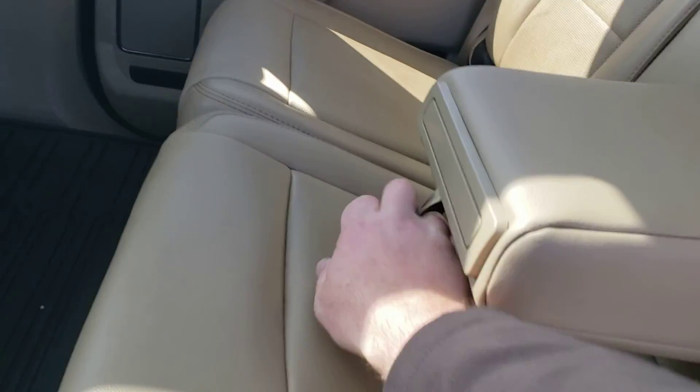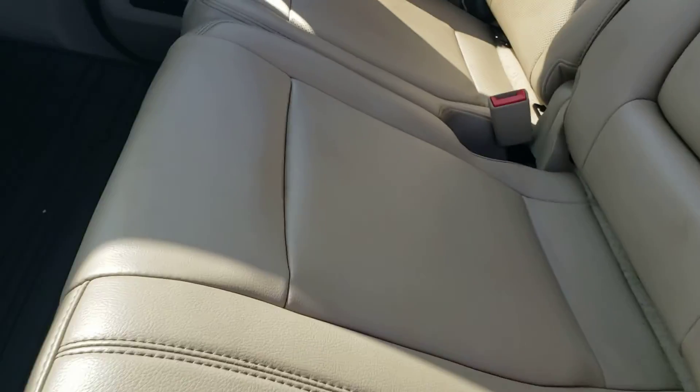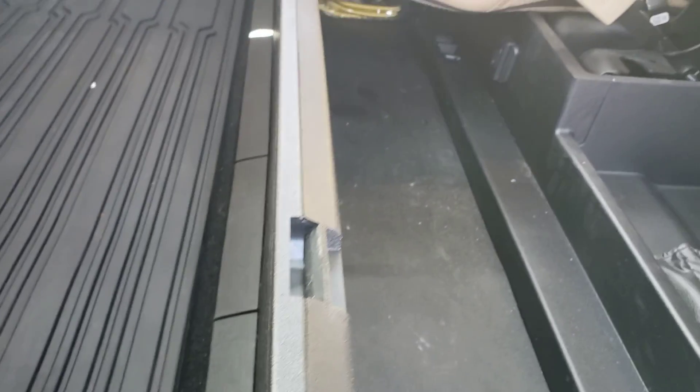Pop this down — there's your armrest and your cup holders. Fold that up and you've got lockable under-seat storage right here. That's a really handy feature.